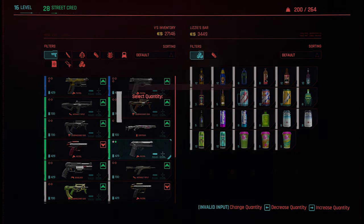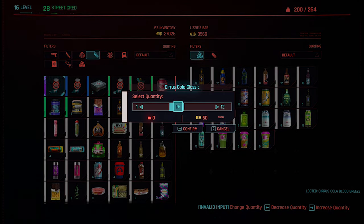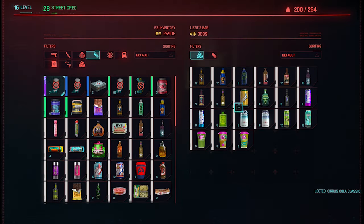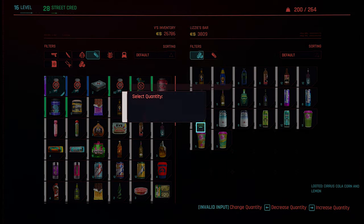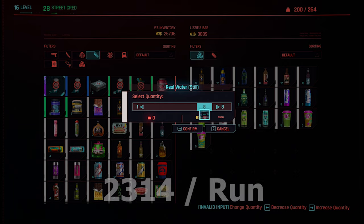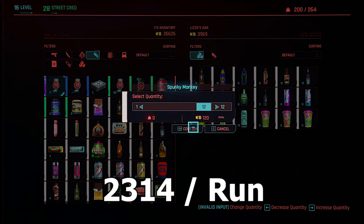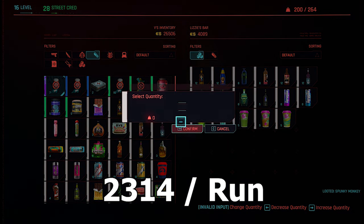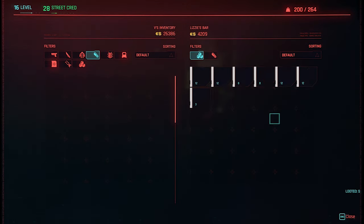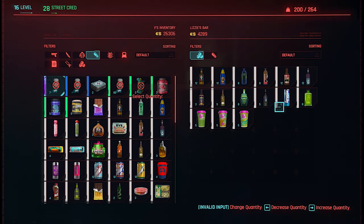Here are some numbers and facts. At the Afterlife bar, buying all cans and disassembling them takes about one minute — just one minute. Your income for one round is 2,314 eddies. That may not sound like much, but it's only one minute of effort, and for selling all of it you get 2,314 eddies.